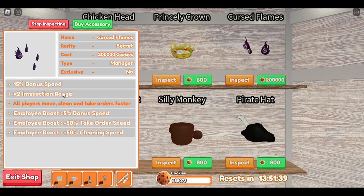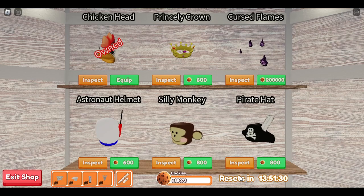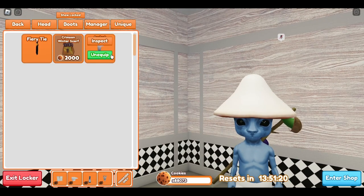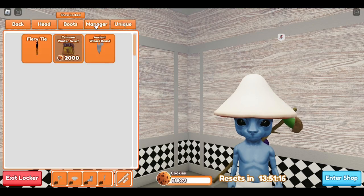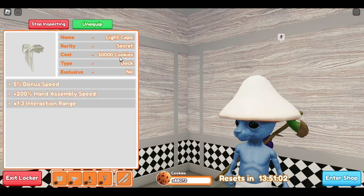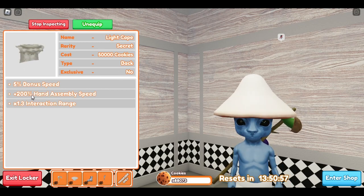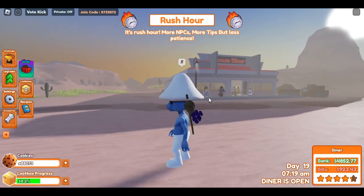In the shop you'll see items like cursed flames — inspect it to see it's a manager item, very costly, but the stats show why it's so expensive. The shop refreshes every 24 hours. That's where I got my ancient wizard beard, which gives a ton of speed for reduced range, and my gourmet chef hat. As a beginner, I recommend grinding for the light shape item — 50,000 cookies is a lot, but 200 hand assembly with some speed and interaction range goes a long way.